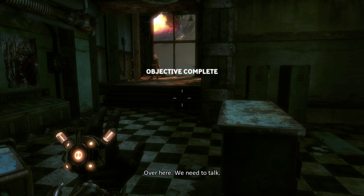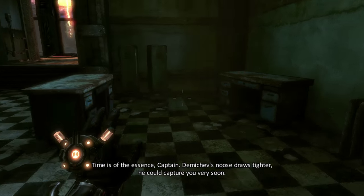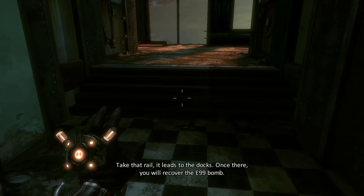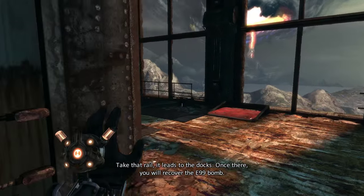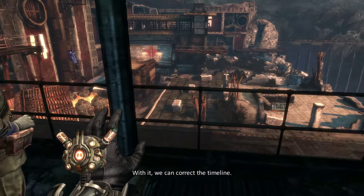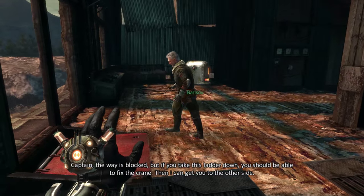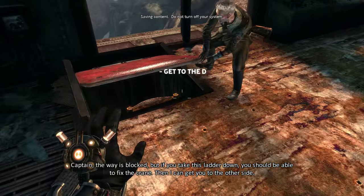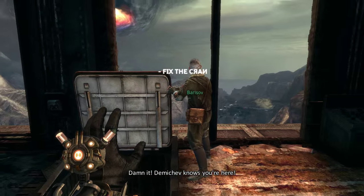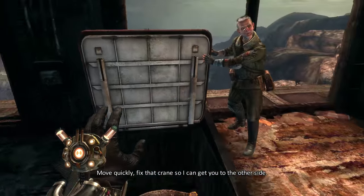Over here, we need to talk. Time is of the essence, Captain. Demachev's new strostator — he could capture you very soon. Take that rail, it leads to the docks. Once there, you will recover the E99 bomb. With it, we can correct the timeline. The way is blocked, but if you take this ladder down, you should be able to fix the crane. Then I can get you to the other side. Demachev knows you're here — move quickly. Fix that crane so I can get you to the other side.